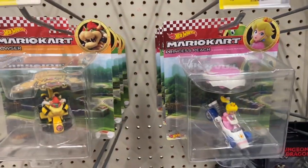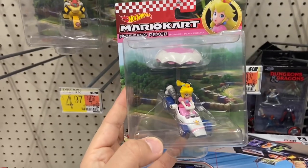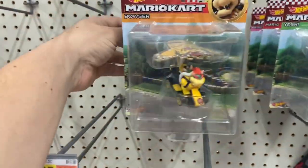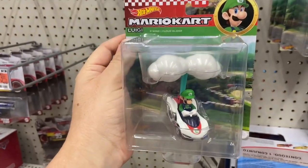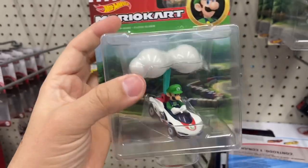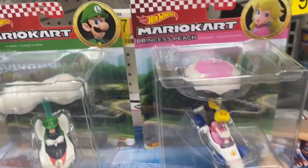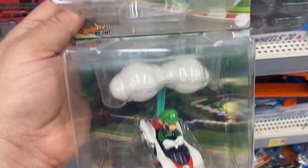Hey everyone, welcome to WF64. Here we are at my local Walmart and look who I found - the new Princess Peach with the B-Dasher and Peach Parasol, and also back here we have Luigi with the P-Wing and a Cloud Glider. They are hitting Walmart already and some people are already finding them at their local Target, so I'm definitely going to pick up both of them tonight. They look really cool.